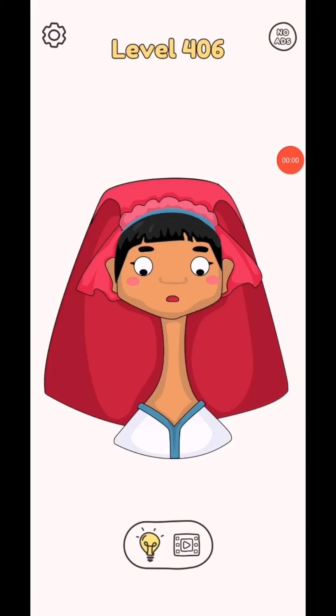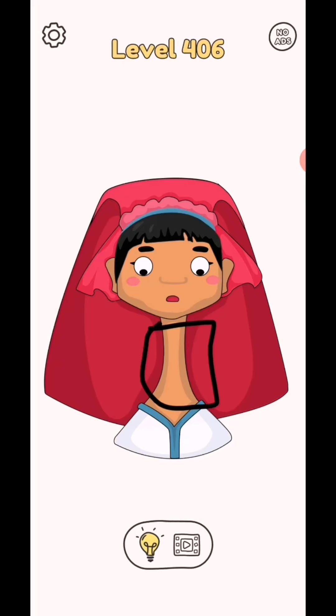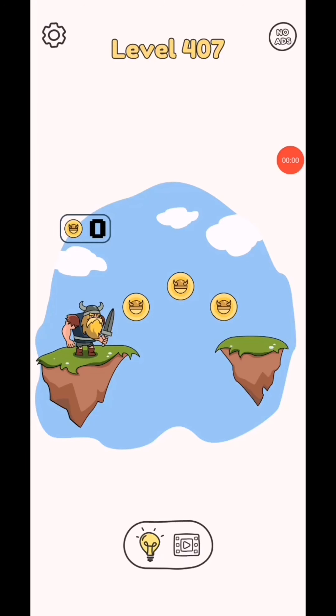Draw one part level 406. So in this level draw like this and we will complete. Subscribe and follow test videos, click bell icon for test video notification.